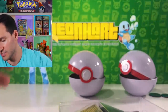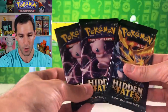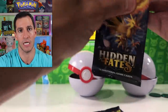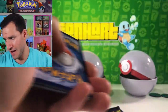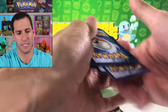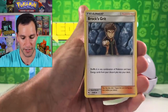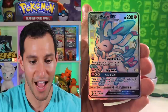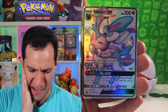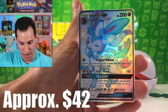Four cards, dark energy. Brock's Grit, Magikarp, Staryu, Voltorb, Pikachu, Jigglypuff — it's so cute — Shiny Sylveon GX full art! Beautiful card.